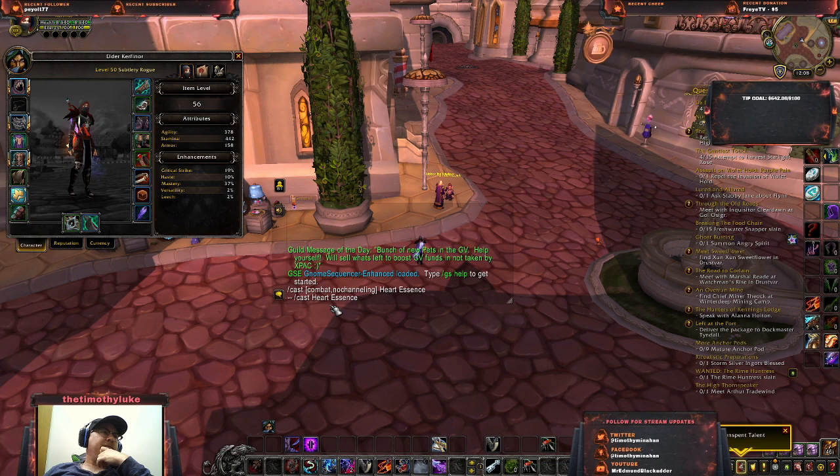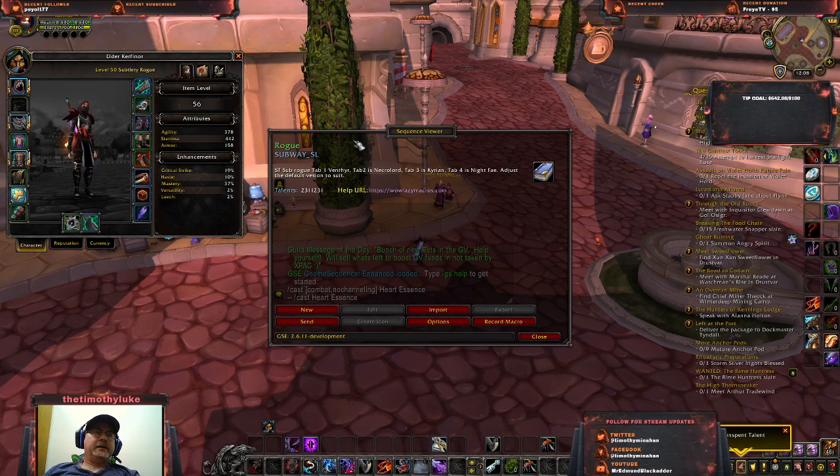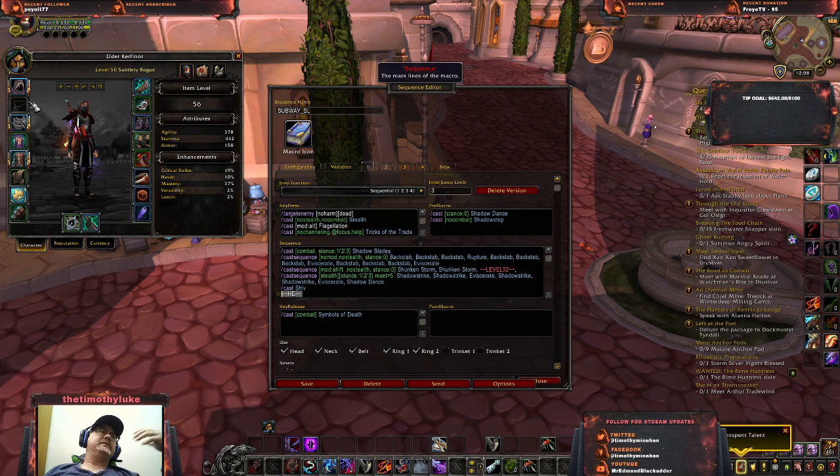So what that means in the macro is: I've got the HE line right at the bottom. When it gets to that point, if I've got a neck equipped it'll try to use the Heart. If I don't have the Heart of Azeroth equipped, it'll just skip it and move on. These two variables — one is a system variable that comes with GSE, and one is a user variable I set up just for this macro.